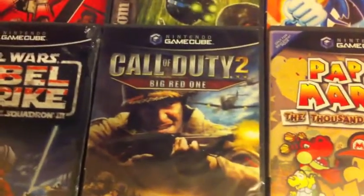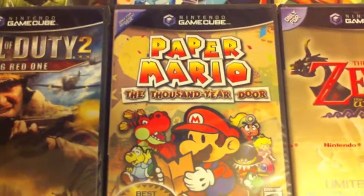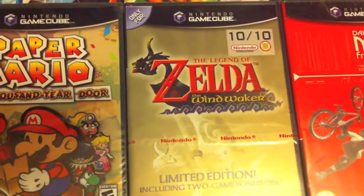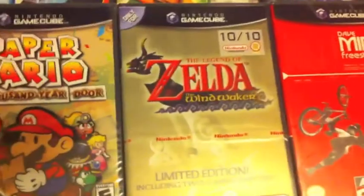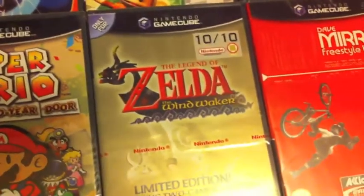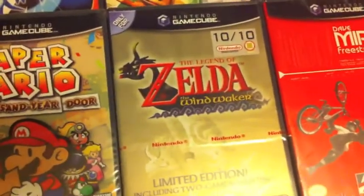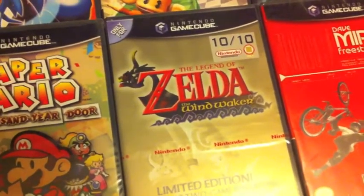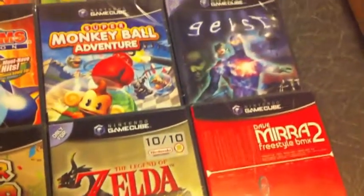Call of Duty: The Big Red One - again pretty cool game. Paper Mario - that should be worth some pretty severe cash, it's a rare game as it is even when it's not sealed. Legend of Zelda: The Wind Waker. And Dave Mirra Freestyle BMX 2 - if you saw my massive pickup that I got on the weekend, this actually came with it all sealed up. I've just sold this on eBay tonight, got 40 pounds for that, so effectively all those consoles now only cost me 120 rather than 140, just for one game sold.